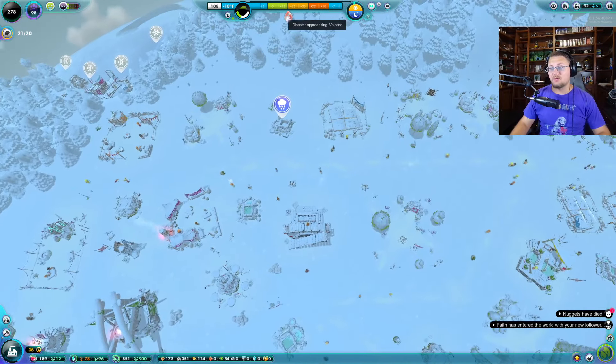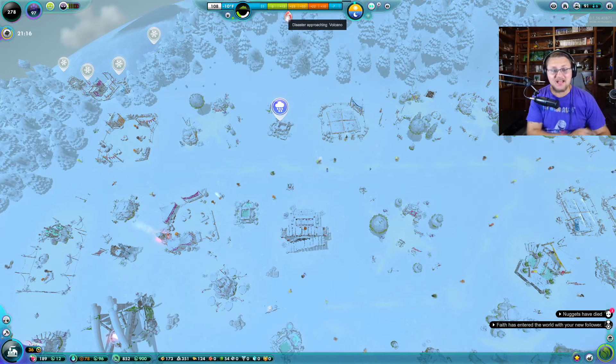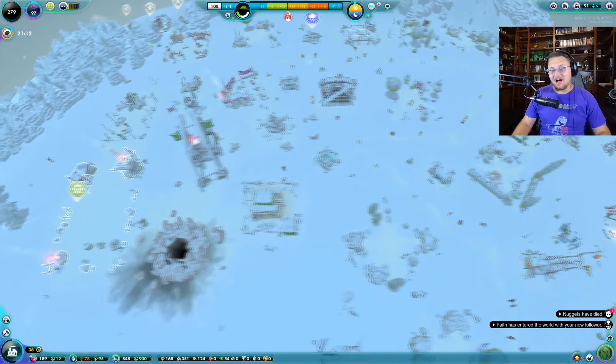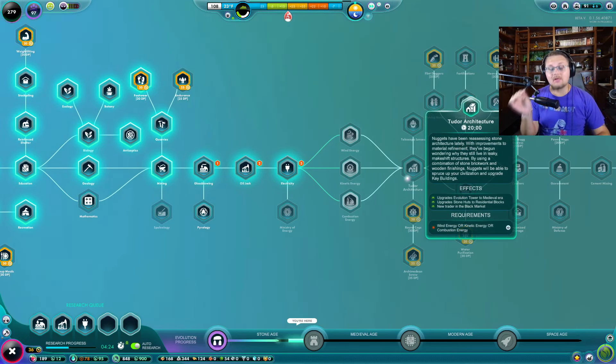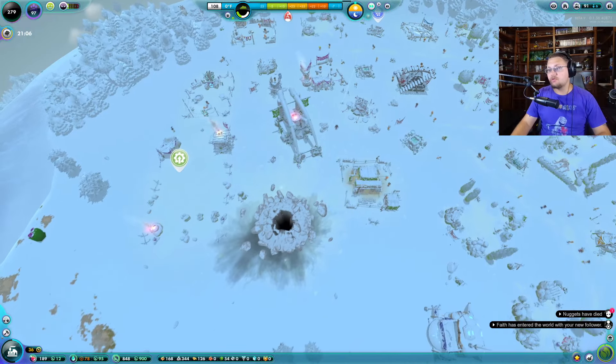Also, if we look up here, we have a volcano disaster on its way. And out of all of that, we're also getting very close to hitting the medieval age, which is what I was trying to blast us forward to get to, so that way we could finally get in and check out what's going to be happening and what this game looks like when we hit medieval age.